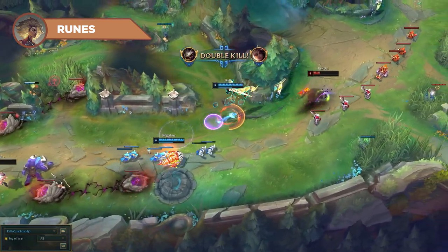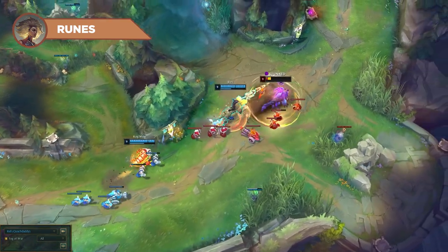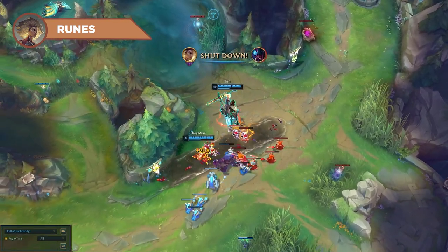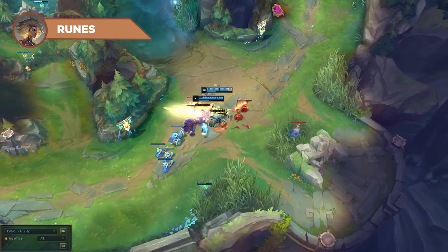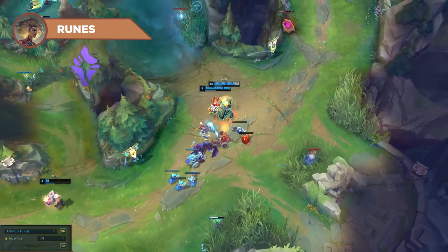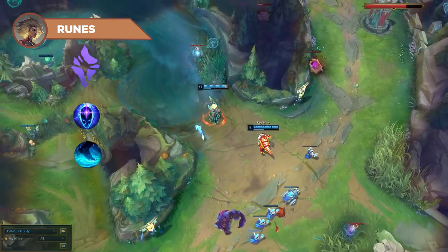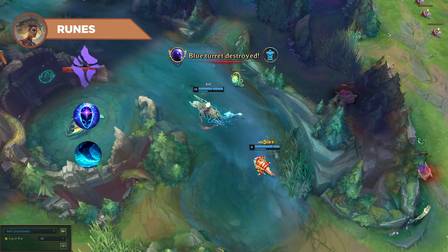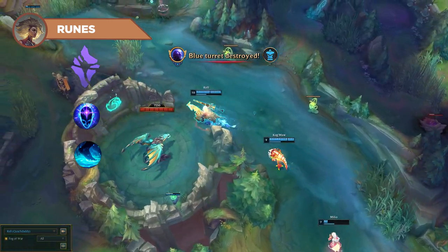She ends up getting rewarded well for this anyway, since the early power spike grants a welcome boost in clear speed, which basically provides a tempo refund. For your secondary tree, I recommend a Sorcery page, opting into Transcendence and Waterwalking. These are two solid runes that consistently provide a lot of value for Jungle Rell, and they seem to outweigh any added damage or durability from other trees.